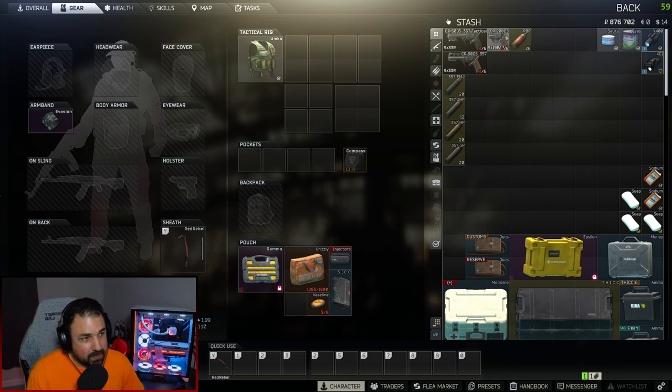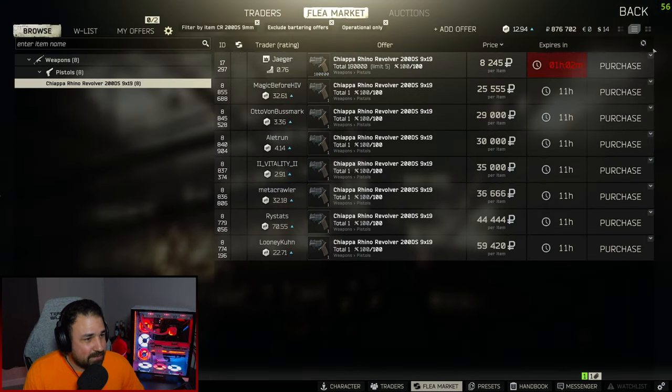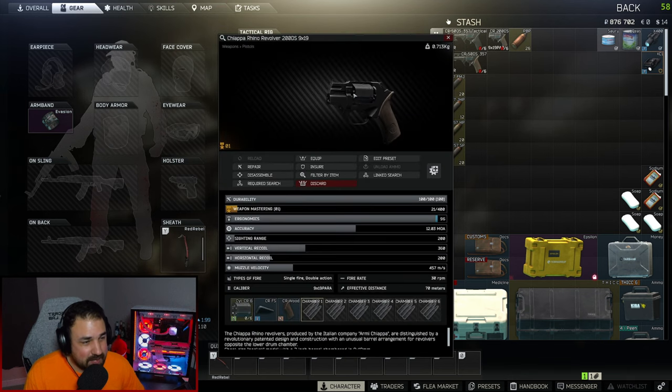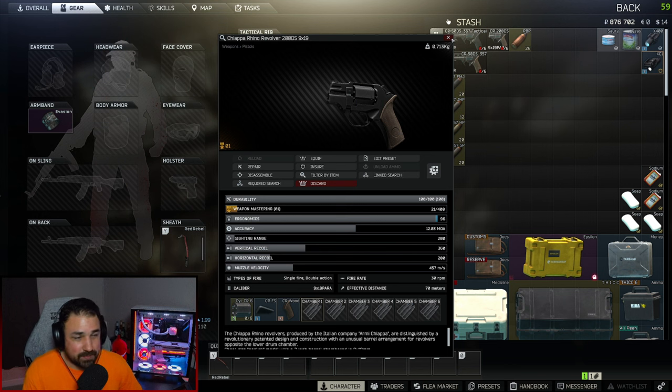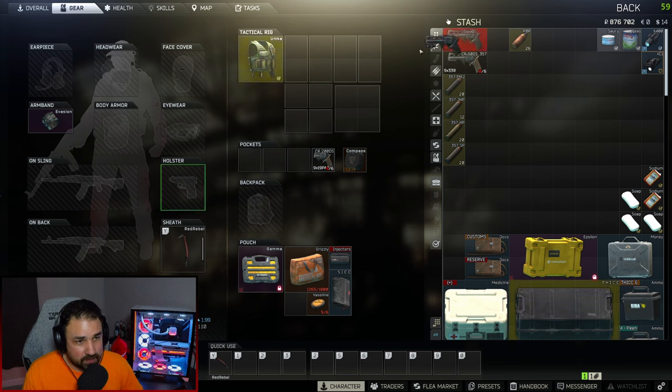Now let's talk about the Chiapa Rhino 9mm. You get this from Jaeger for 8,000 rubles. It's pretty much the same thing as the 357 Magnum but smaller and it shoots 9mm — so your PBP, your 6.3, your PST, your rip rounds.